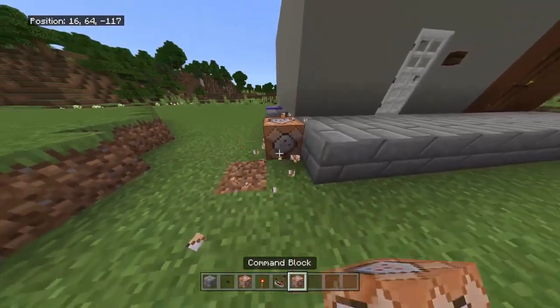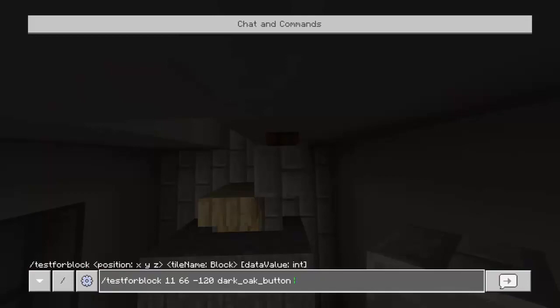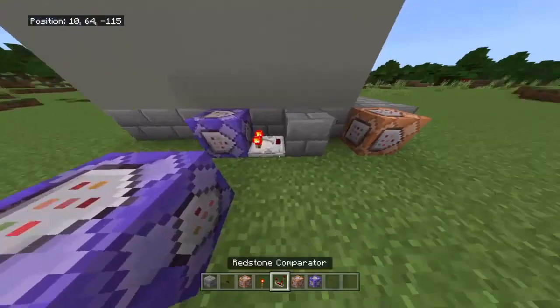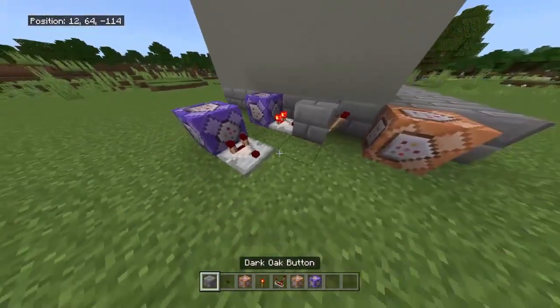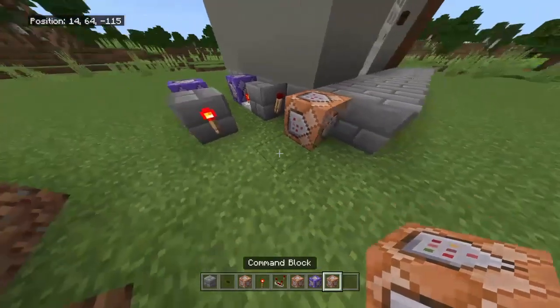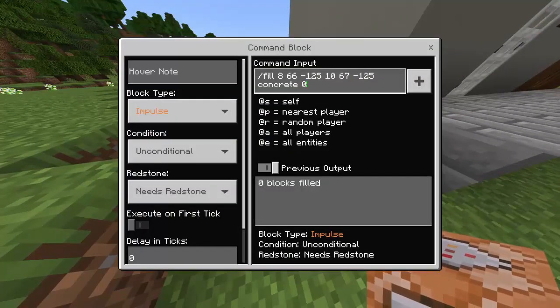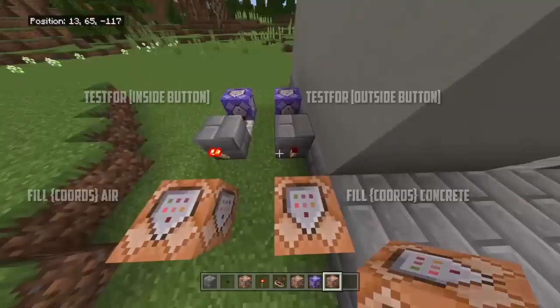Now find the coordinates and block state for the other button. Once you've successfully found it, place down another command block with the same formation — comparator and redstone torch — and place the fill command block in front. But this time, replace concrete with air. So the first one fills the window with concrete, and the second one fills it with air.